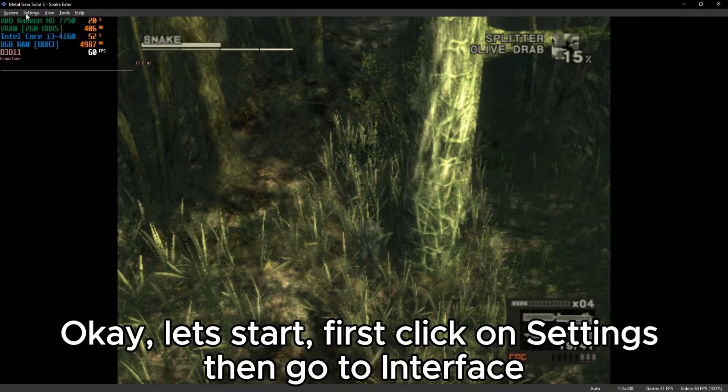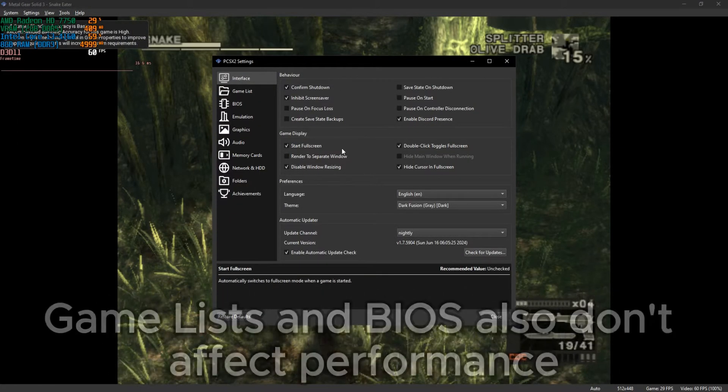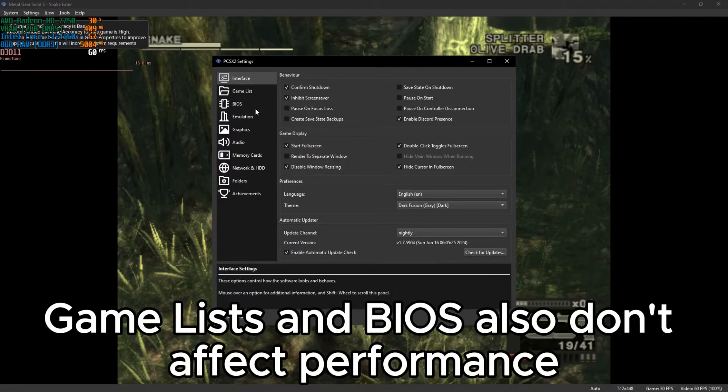First, click on Settings then go to Interface. The interface settings don't affect performance, but you can copy my settings if you want to. Game lists and BIOS also don't affect performance.